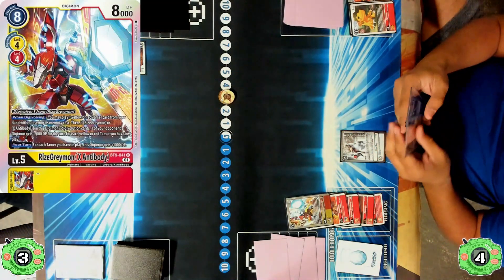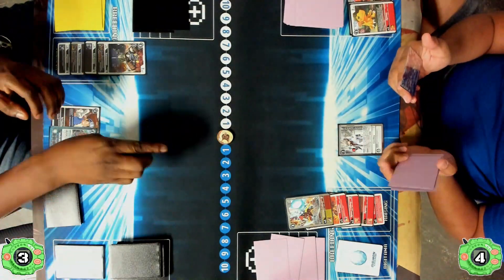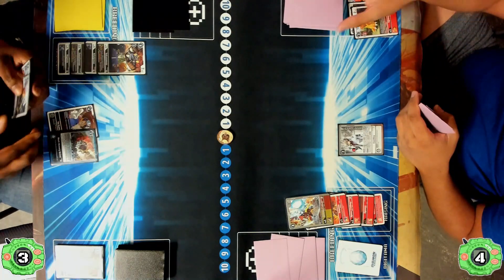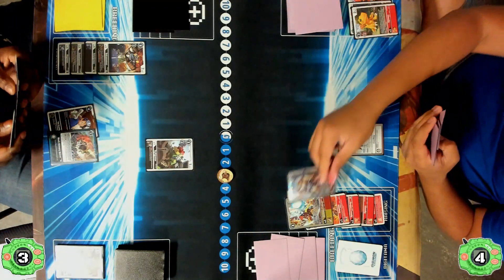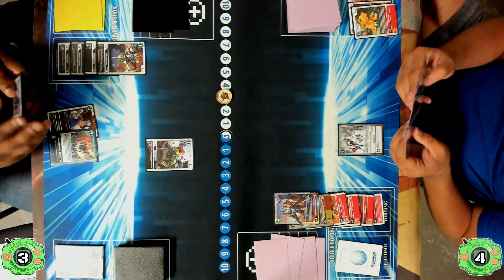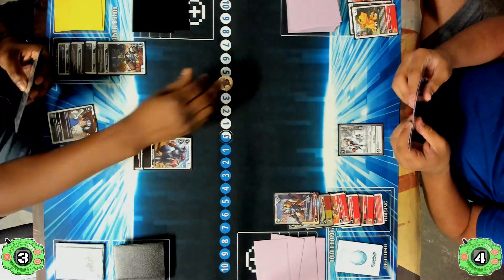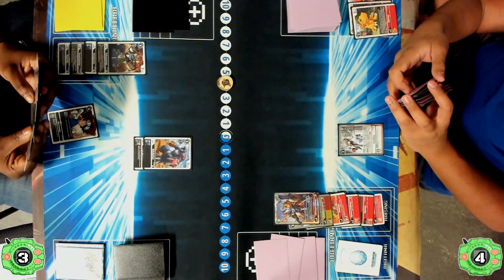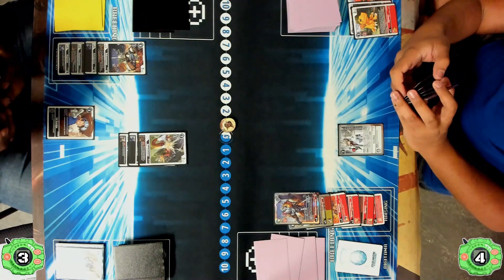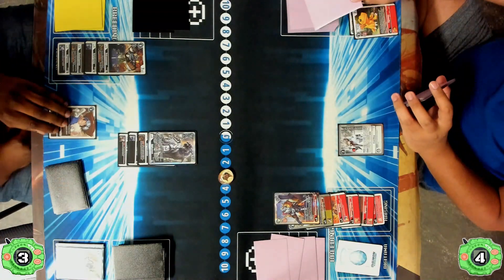The Bahumon player is down to three on their side of the field. The RyzeGreymon X Antibody is being digivolved in the back row, and another Black Memory Boost is played, pulling a Bearmon from the search. Both players have level 5s in the back row, so we should be expecting a Mega at some point. A Toy Agumon is played on Bahumon's side, but the RyzeGreymon player goes into the WarGreymon X Antibody for four — that slams over the turn — and now they're able to swing in and deal a lot of damage to security while gaining memory. A Grizzlymon is digivolved into the front, the Black Memory Boost is popped setting them to four, and they extend into a Megadramon. However, the only thing on the RyzeGreymon player's side is a Coolboy, setting RyzeGreymon to three — not a lot of memory.